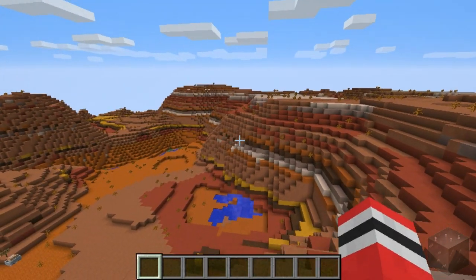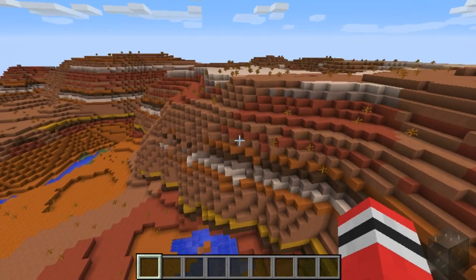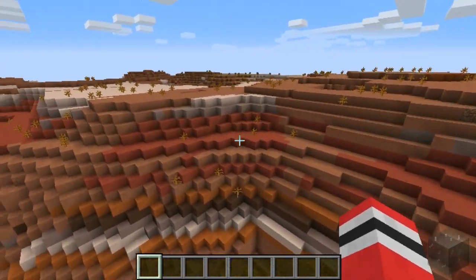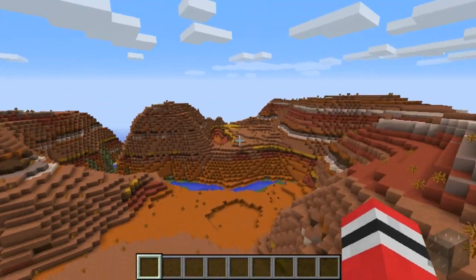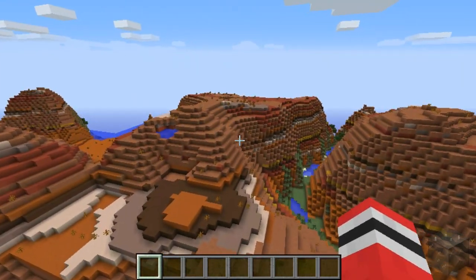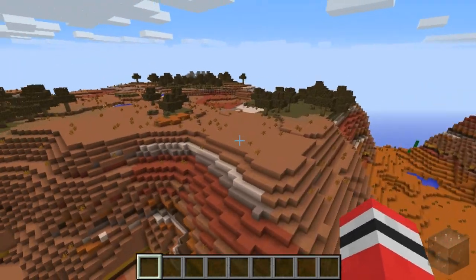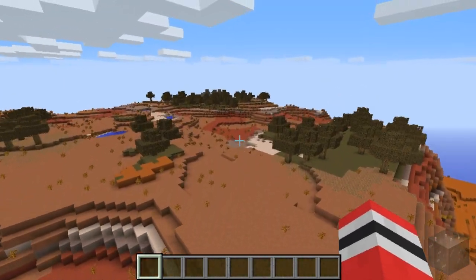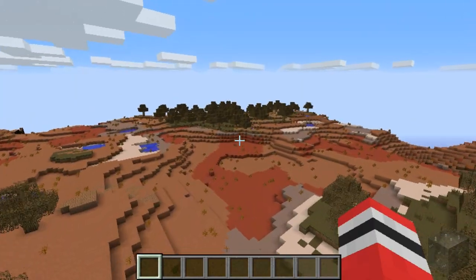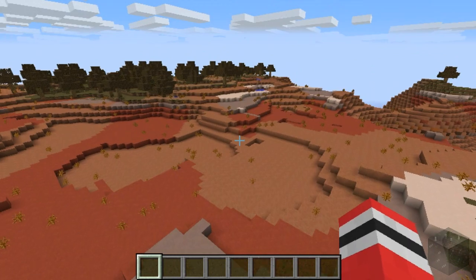The Canyon Biome, also known as the Mesa Biome — that's the real name for it. I didn't get to show this biome in my first video when I went over some of the new biomes, but I'm just going to take a little flyover here and it looks absolutely beautiful. You got a little bit of trees on top in some places, so it's not completely barren and dead, although the leaves kind of are ugly.